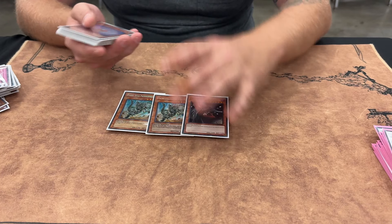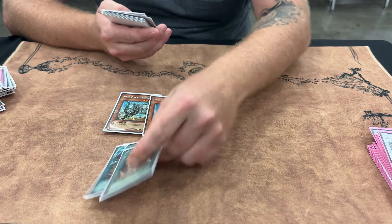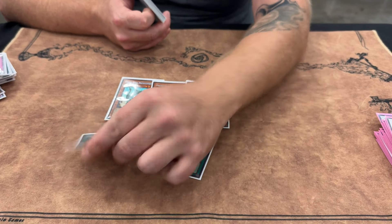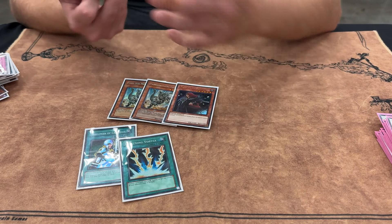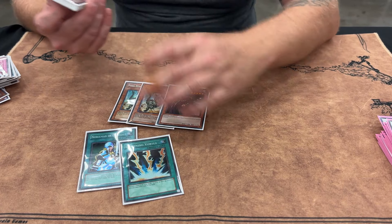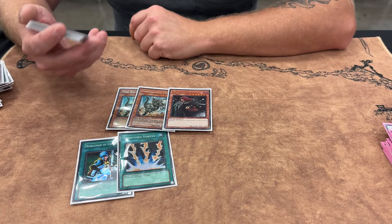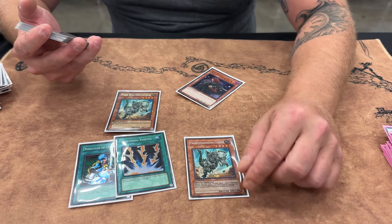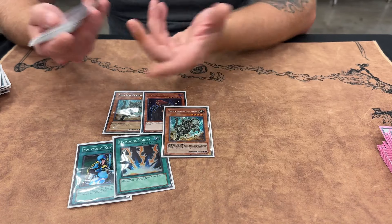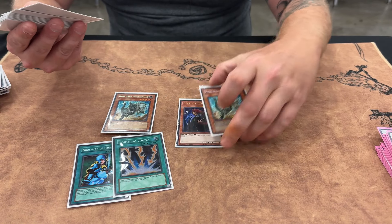In the side deck: double Dino, Frogs, Infernity. I sided the Dino against Infernity — if it gets rid of their Raikous and things, it's hard for them to deal with sometimes. Obviously you don't just summon it and say go, but if you get to a grinded game state which is what they want, and you're able to establish the Dino, they have to do something out of the ordinary. I thought it was really good all day.